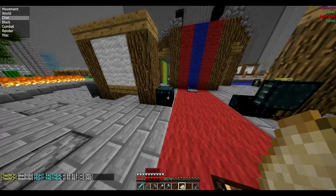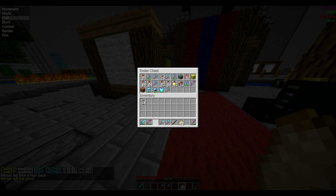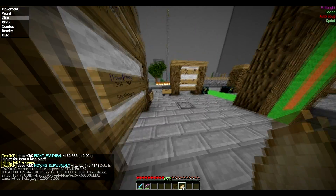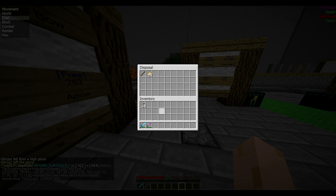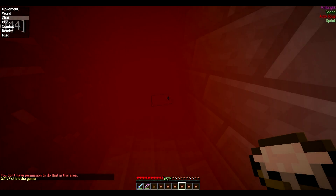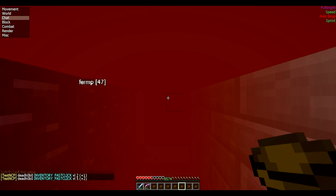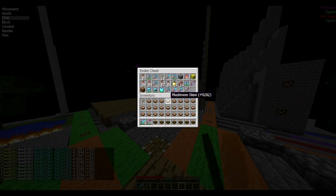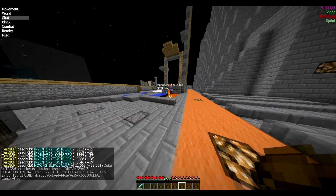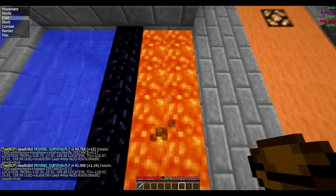Then you got auto-soup. It's fairly buggy — you can't have armor in your inventory — but on kit PvP you're going to be on the server without armor anyway. Let me grab some soup and hop in the lava. It works okay on lava but works great on water.